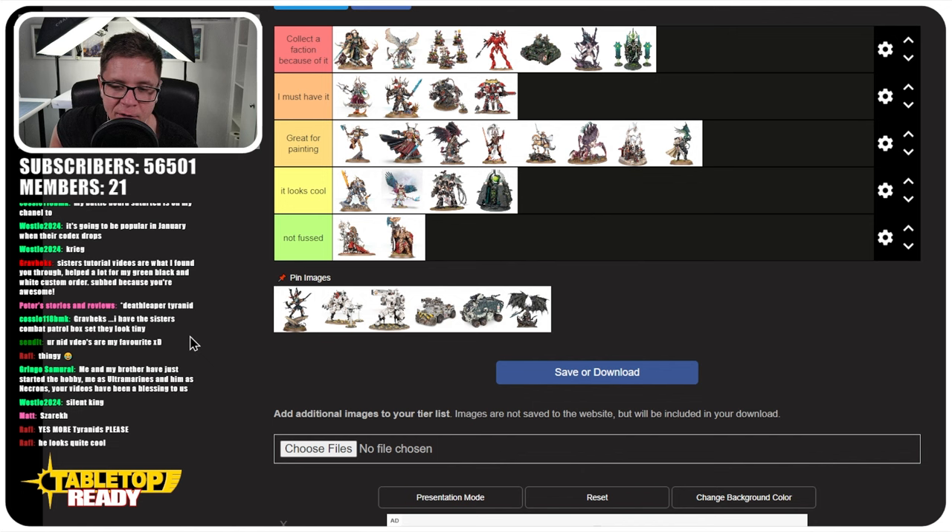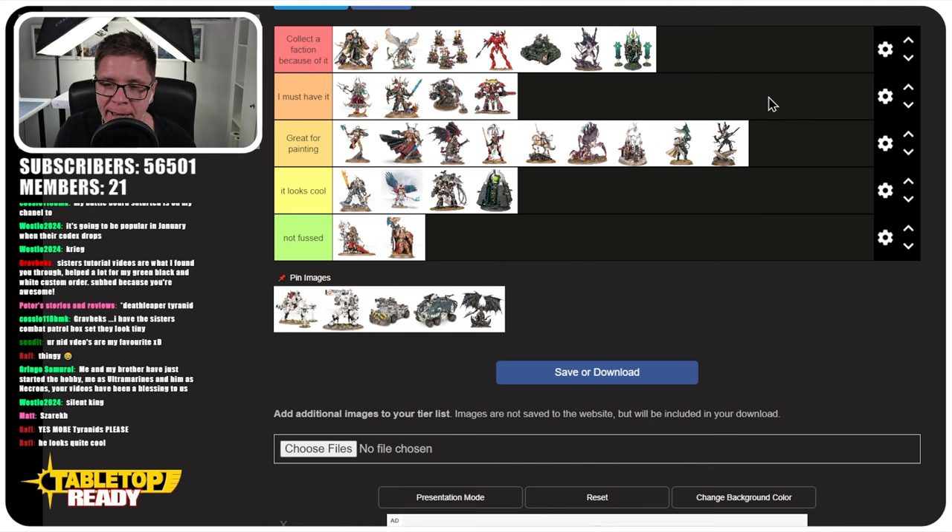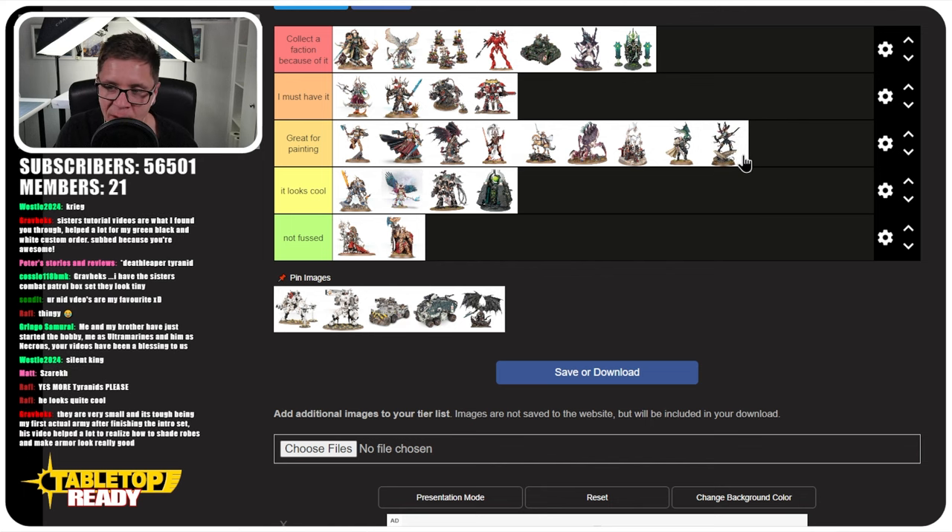The next miniature is a token one for the Drukhari, which actually surprised me — there's not much in the Drukhari range and it could probably do with an update. It should at least get the same love the Aeldari range is getting. But this is a really nice miniature that would be great for painting. The issue is it's too similar to a unit that already exists — the Incubi.